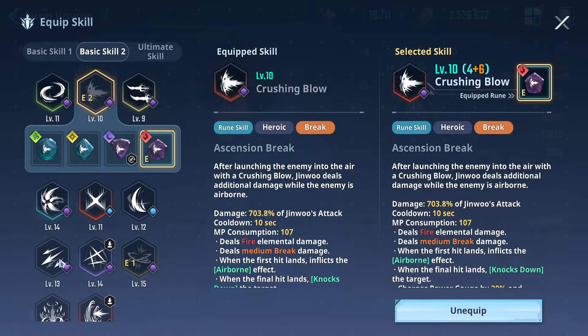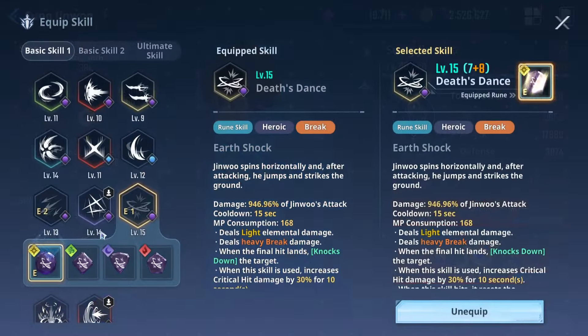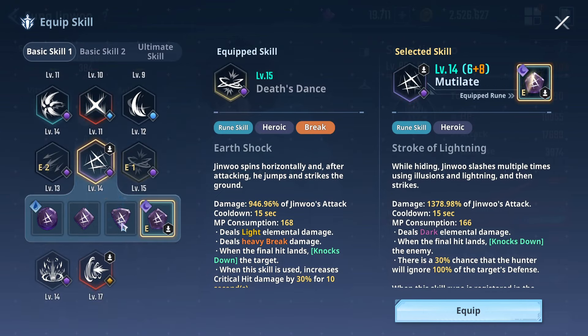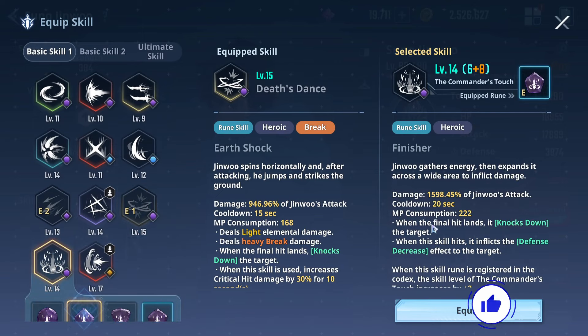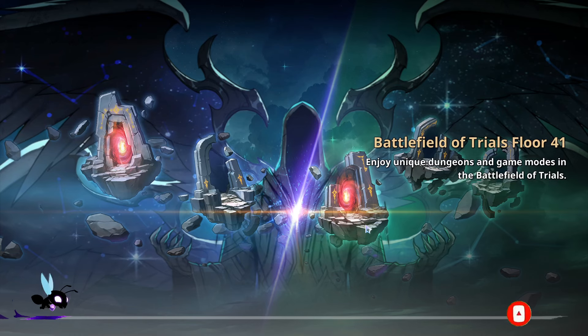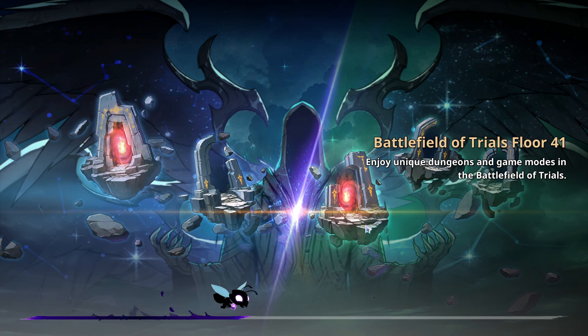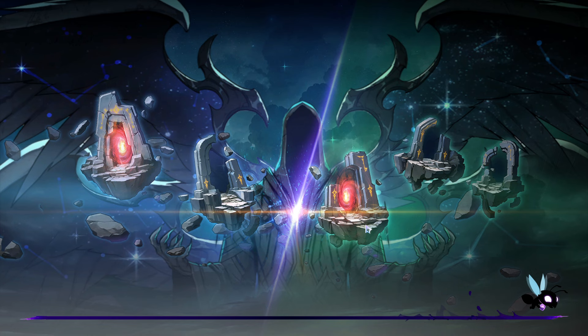I'm going to try out the Finisher — the AOE defense decrease option — because on Floor 41 there's a bunch of wolves. Having Liberation in this scenario is actually a pretty decent combination. Since the majority of defense decrease ruins got buffed, it makes sense to lean into it. Now that defense penetration is the meta to shine, I see what the developers are doing.